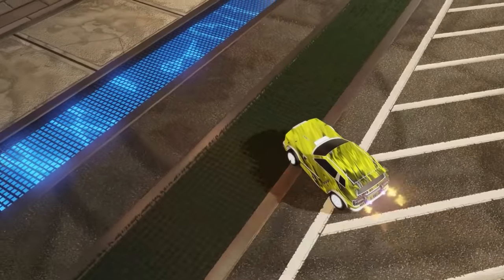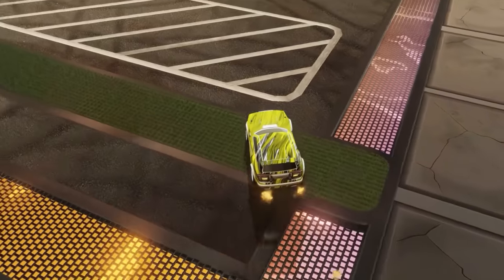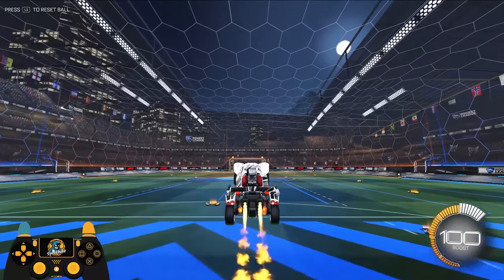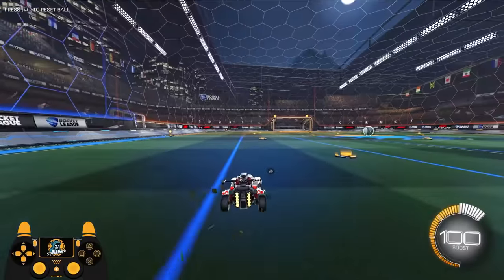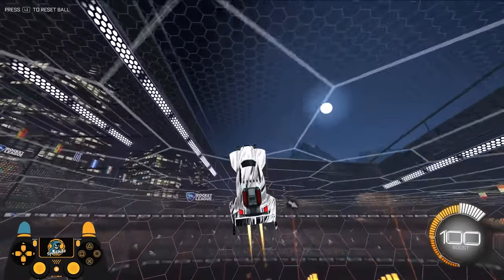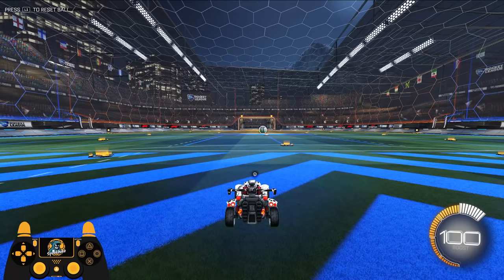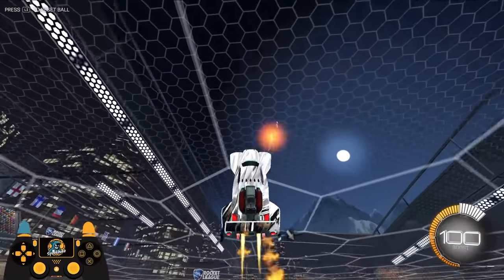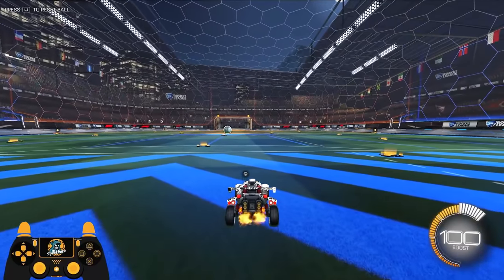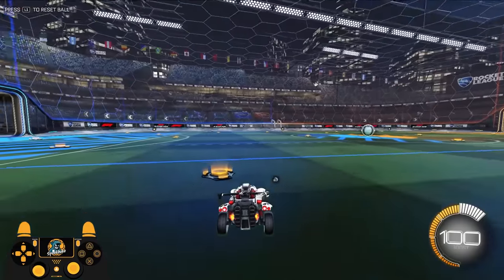Let me ask a follow-up question: in what direction does boost make you go faster? Boost makes you go in the direction your car is facing. That's just it. If you do this aerial the way a lot of people do — where you tilt back, jump, and then finish tilting back — the actual thrust from your boost isn't pushing you straight up into the air until the very end of your aerial. That is the reason this aerial is bad: it takes extra time to get your nose pointed to the ceiling. Your goal with the fast aerial should be to get the nose of your car pointed to the ceiling as fast as possible.